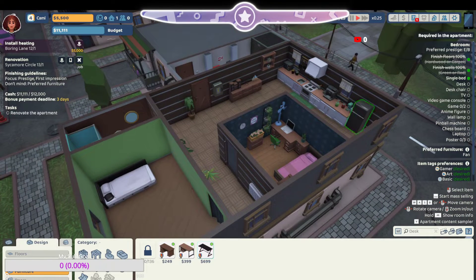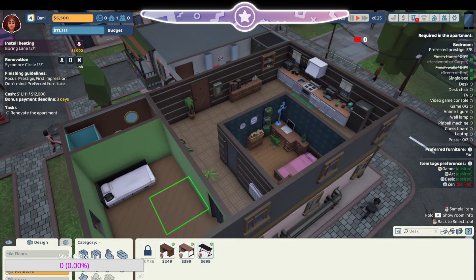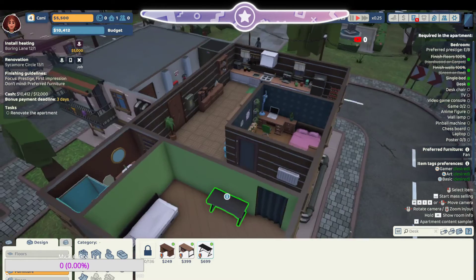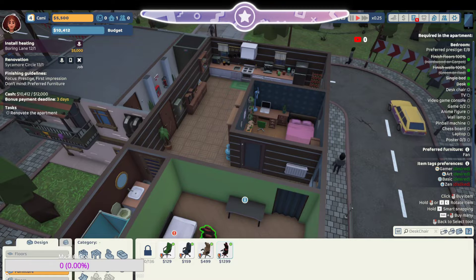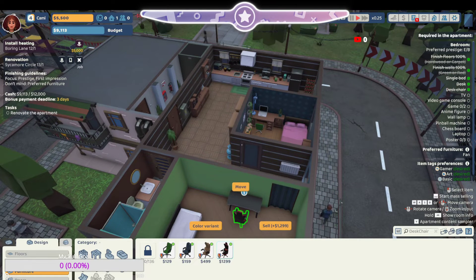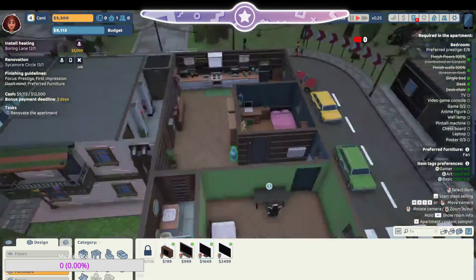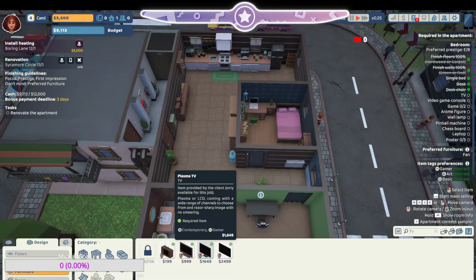And then he wants a desk — yes, he can literally have this desk. This is nice. I think I'm doing exactly what this person wants. Let's do this black and white too, and then a desk chair — it has to be this gaming chair. I mean, that's kind of how my room is set up, not gonna lie. If you're a gamer you need a top-of-the-line TV — he can have the plasma TV.